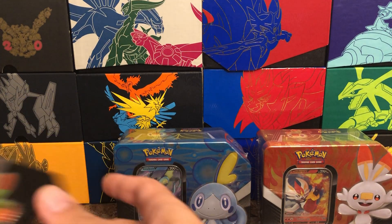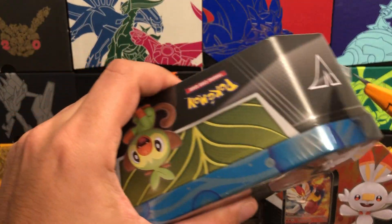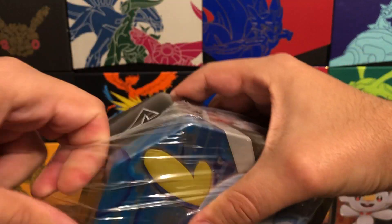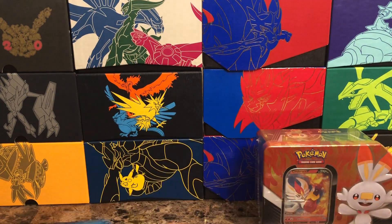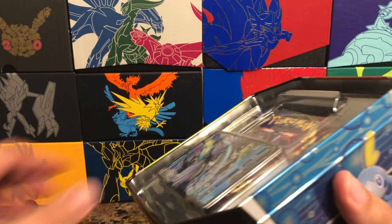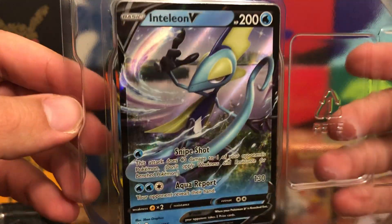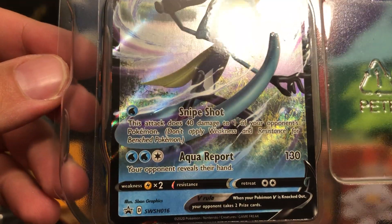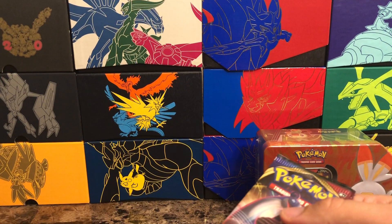So glad they finally came out. When Hidden Fates first came out and those tins launched, I was grabbing pretty much every tin I could find — I've got so many of them just sitting to the side, it's insane. Hidden Fates was an amazing set. Here is Inteleon V — amazing artwork, love the holographic pattern. This is promo number 16.